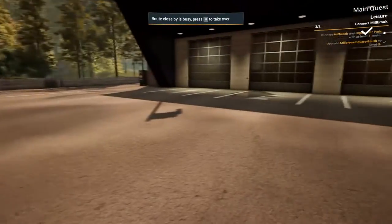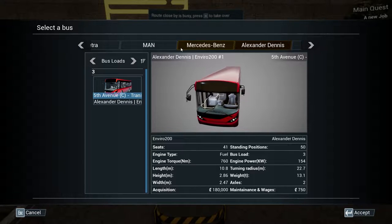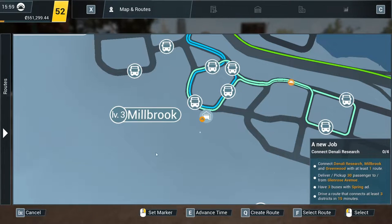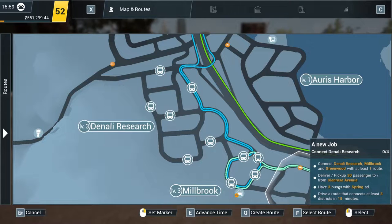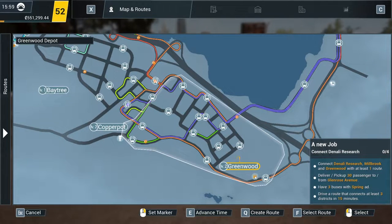I probably left my bus there. Oh wait — okay, what do we need to do? We need to connect Denali Beach, Millbrook, and Greenwood with at least one route — it doesn't need to be balanced but I'll probably make it balanced. Deliver or pick up 30 passengers to or from Glenrose Avenue — where is that? It's there. Have three buses with a spring ad, and have a route that connects at least three districts in 15 minutes. 15 minutes — that's going to be quite difficult.